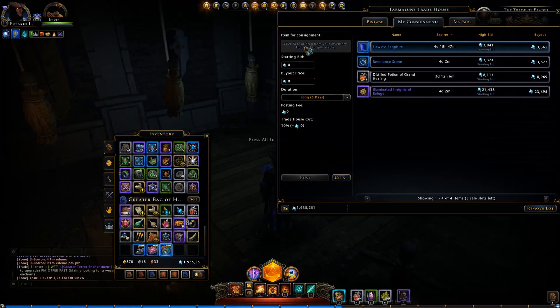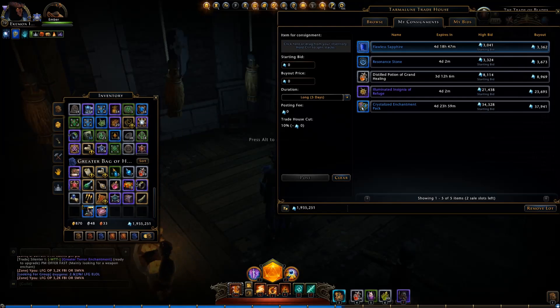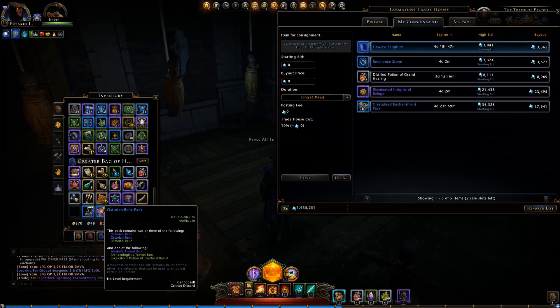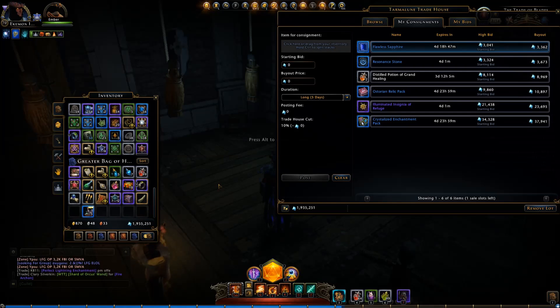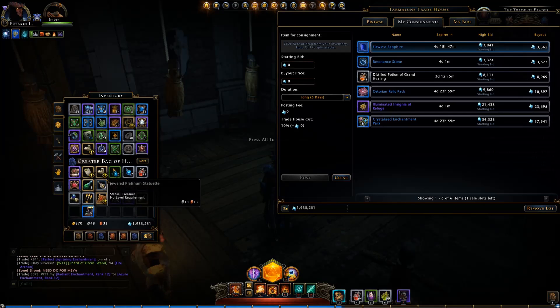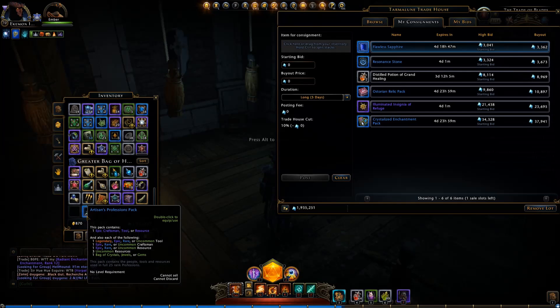Let's put it up on the auction house. The next one isn't really worth much to me either — could get a master's trial box, I got one of those not too long ago. I'm not feeling real lucky so we'll put that up for sale too. I still have it — I can't decide. I have a great weapon fighter I was thinking about giving that to; I have one for this character that's used in Bryn Shander. Now we have the Artisan's Profession Pack — let's open a couple, why not.